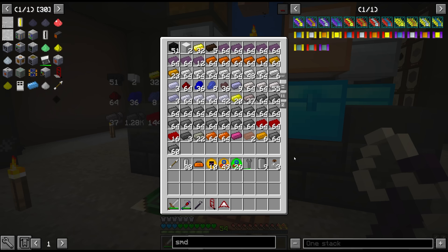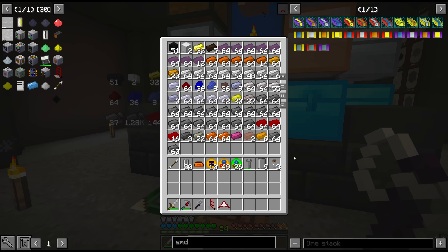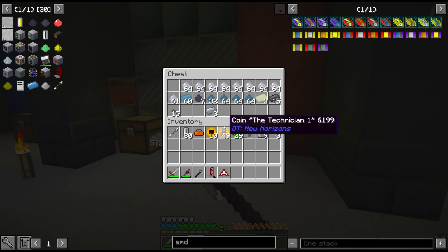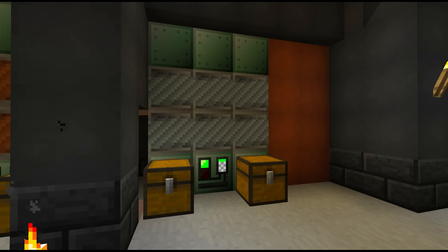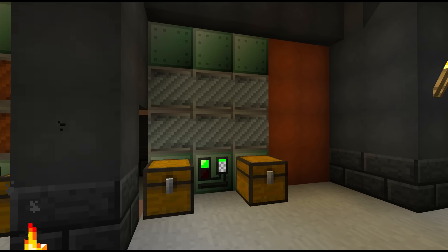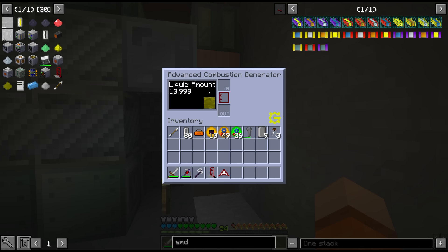Stainless steel is going to be very important as we move forward. Since all the components in LV took regular steel, in MV medium voltage they take aluminium, and as we move into high voltage it's going to use stainless steel. So that means we need to produce all three of these materials consistently in the blast furnace. And one of the most important things for the blast furnace is of course to give it power.